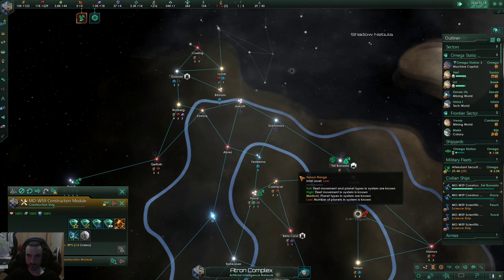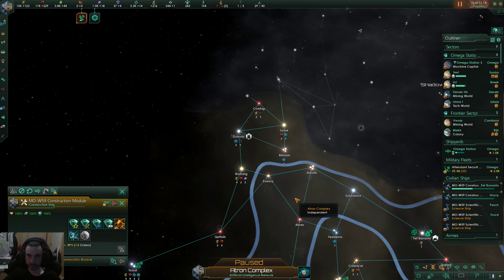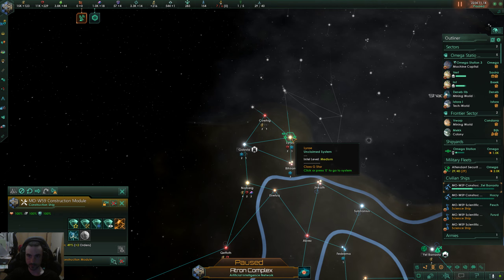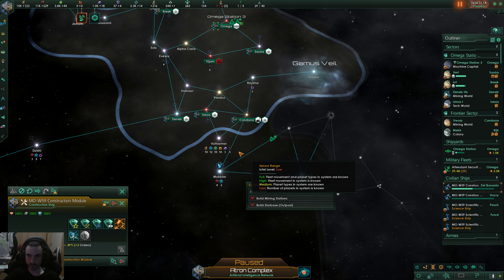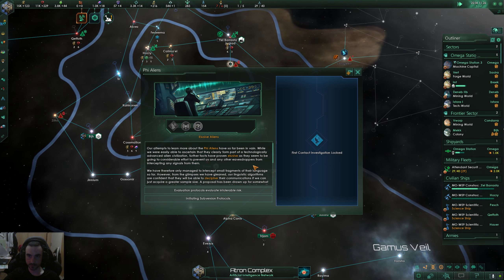I wonder if it's more than just jobs — we're going to have to go look at Int. Taking this construction ship off automatic. We're going to try to get to this Lyrae system.